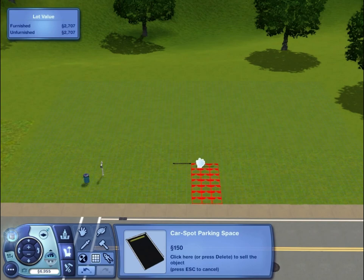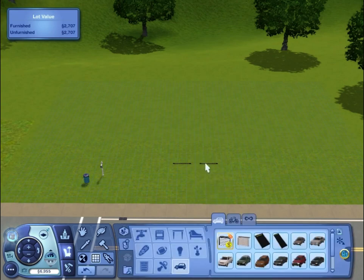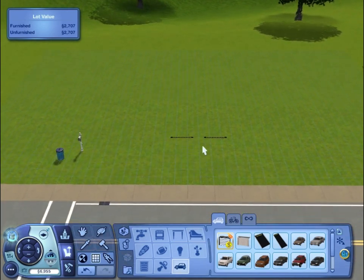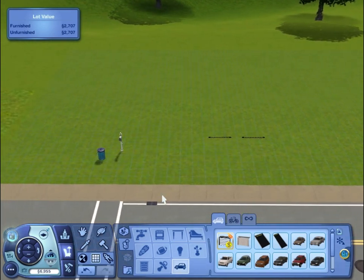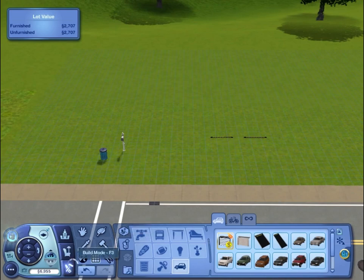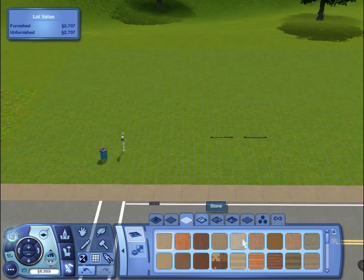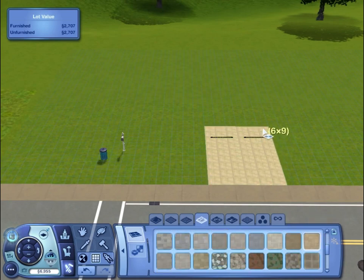Oh man, I know for Sims 3 they changed the placement grid and it makes it so much more difficult. I'm trying to play Minecraft with it! All right, I just need to get used to the controls again — bear with me. Right, let's just use that same wood; I've had a little prep off camera just trying to find similar textures and these seem to be the best ones I've found.